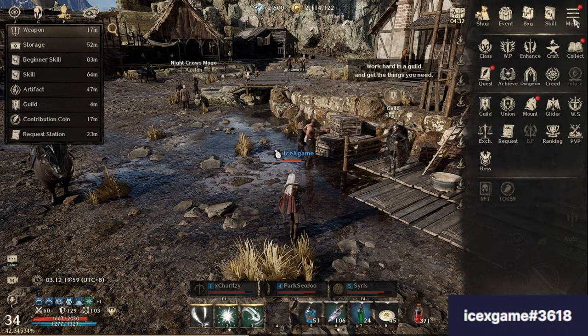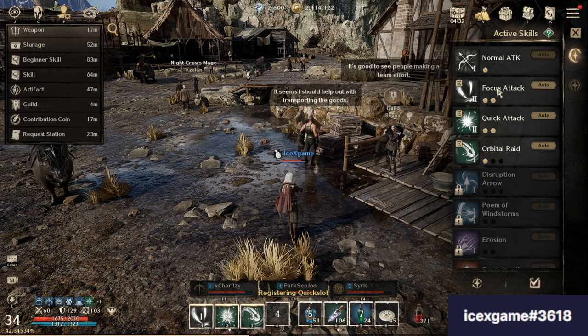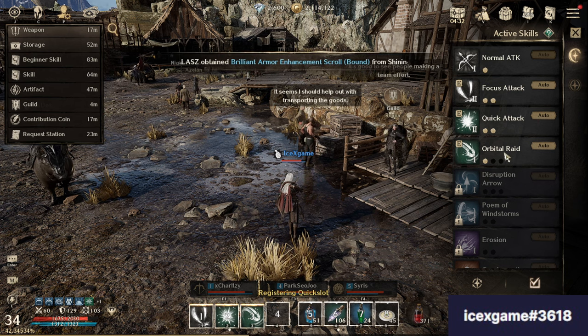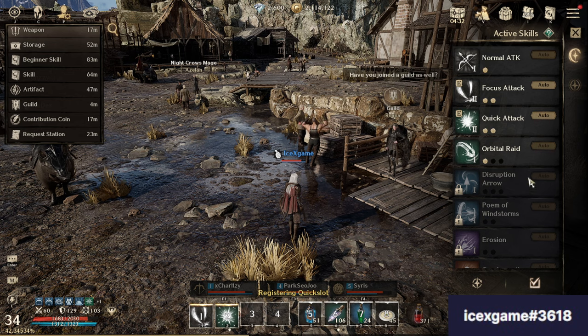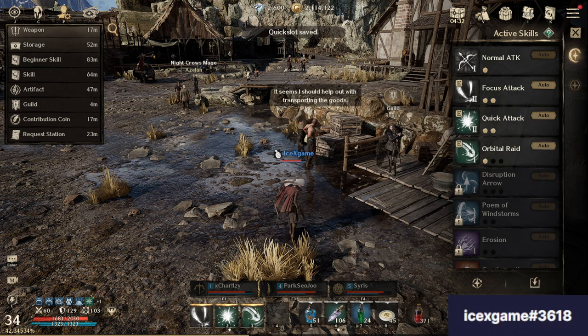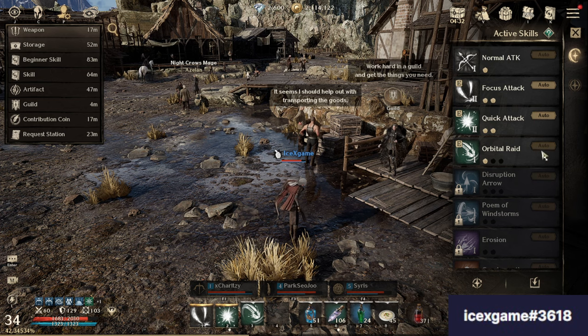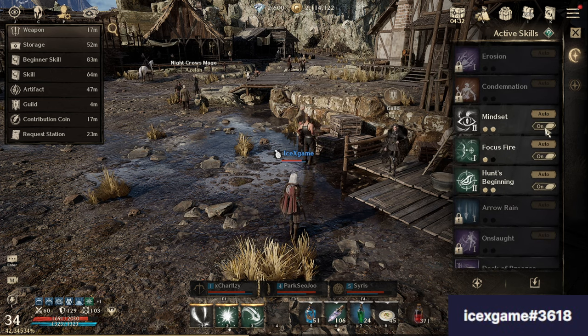Second one, how to turn on and off skill — it's very similar. You can add skill from here like that. How to add skill: you have this one and you have this one. If you want to remove, remove like that. After adding, you can run down for auto. This one, off here.